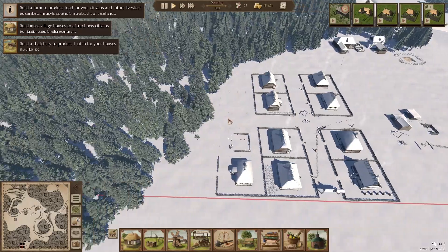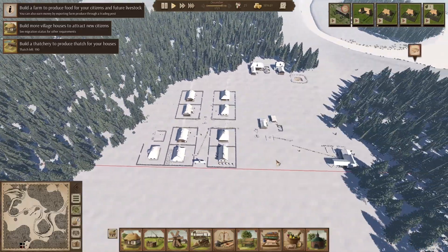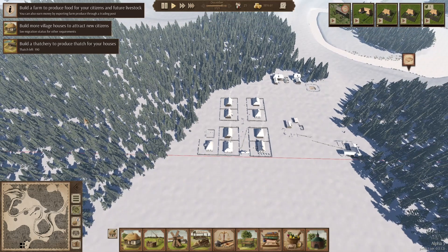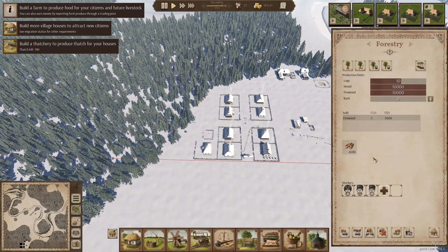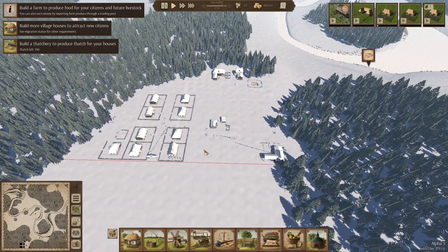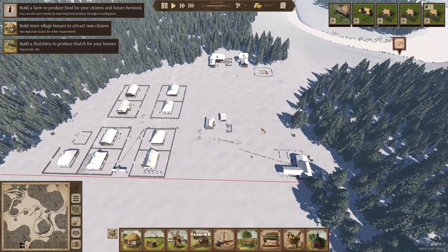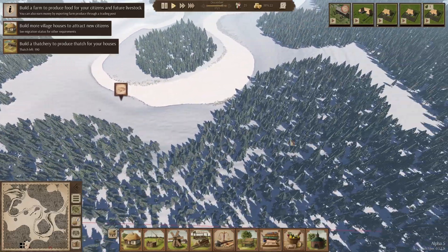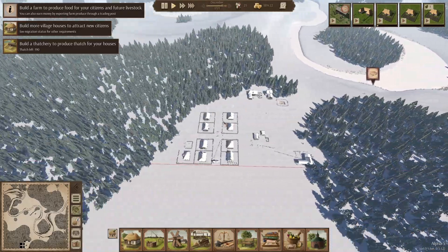We've got four houses over here with another well. The idea was to carry on doing houses this way, but this is where the trade entrance is — the trader comes up here. If I went that way maybe we could take all the trees that way. I should have really put the forestry over here so we can chop down trees on this side. It's a long way for them to walk, but we've got space — we're going to get rid of basically all the trees.